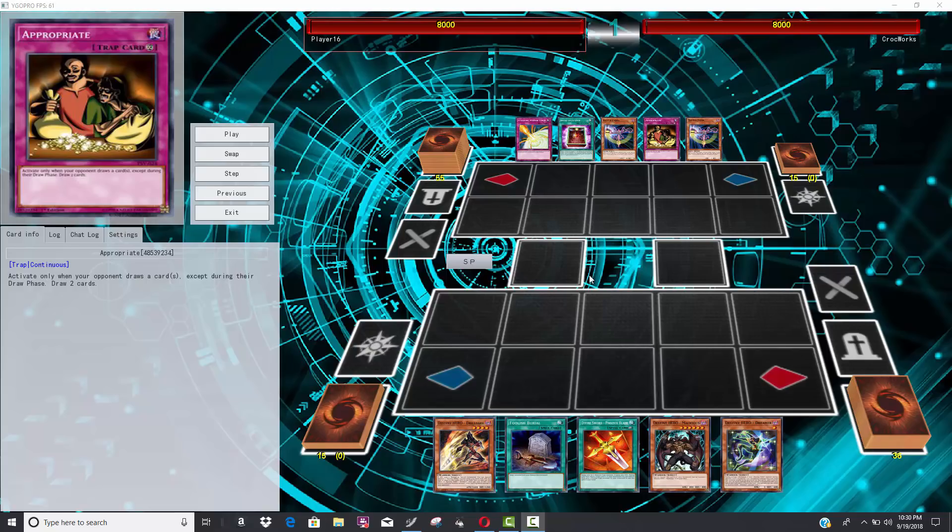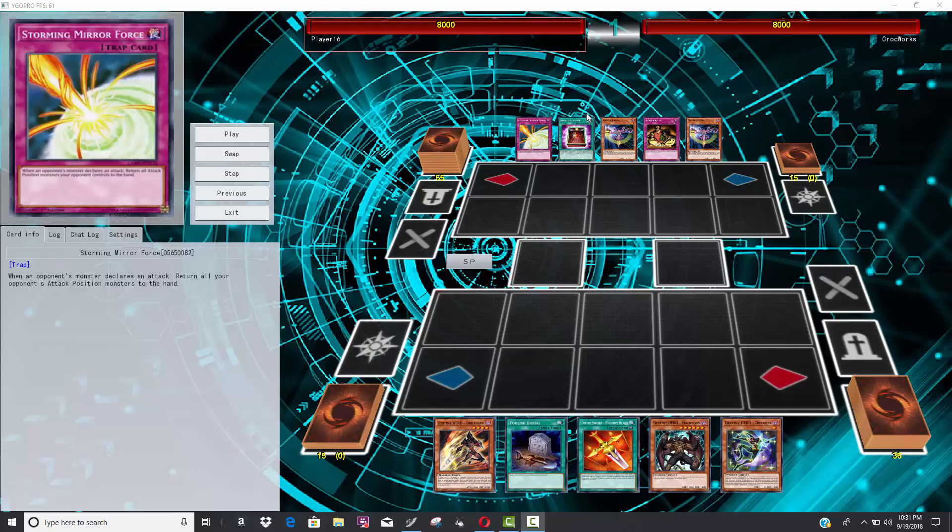Heroes can operate somewhat similarly to Six Samurai where you get to Isolde and then it's just kind of like let the good times roll off that card. Heroes can abuse Summon Sorcerer off the Isolde play, and that's just a card that makes a ton of advantage for the archetype. Heroes definitely have a lot of starter cards like Solid Soldier, and Vision Hero Bayon seems to be one of the power cards.